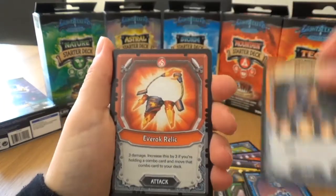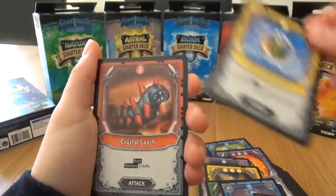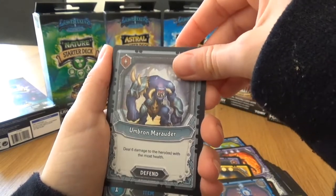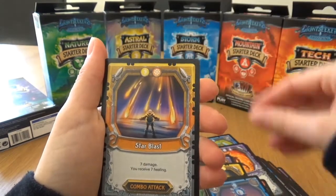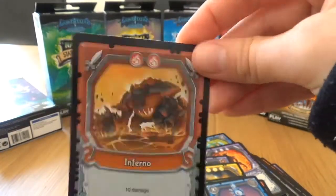Okay, Max Illy, Everrock Relic, Anti-Gravity Snail - that's really cool - Crystal Leech, Umbron Marauder, Shade Ripper, Spirit Channeler, Star Blast, Inferno - oh, that is our holo rare.